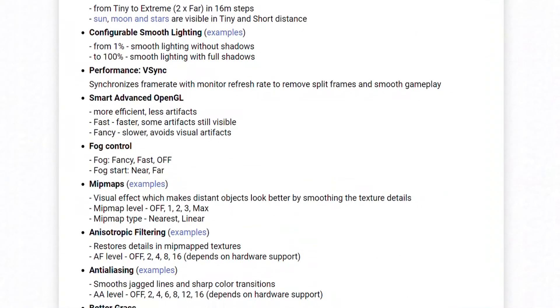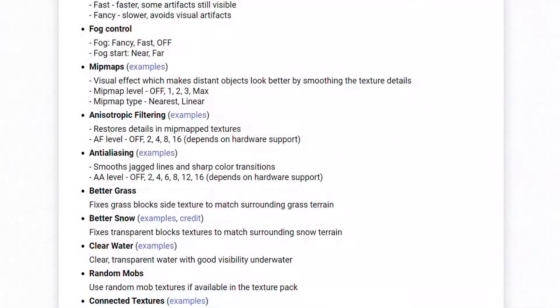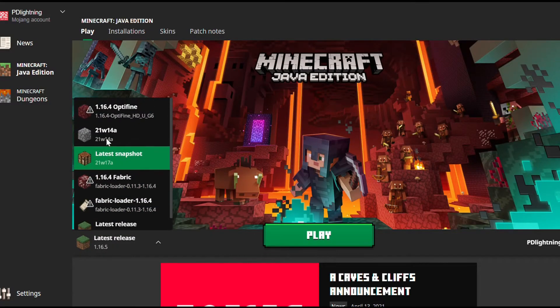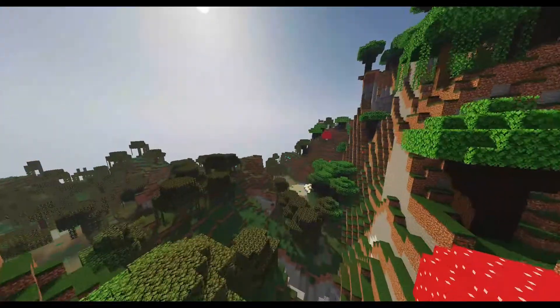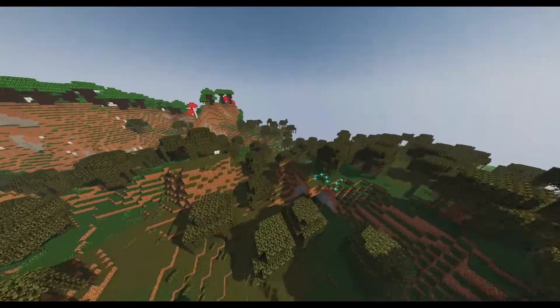As most of you already know, the most popular and well-known performance boosting mod for a long, long time is our good old Optifine. For those of you who have not heard of it, Optifine is a client-side mod that gives more customization of your Minecraft, allows shaders, and obviously performance boosts. And if you are a big shader user, you would love to see the first mod in this video.